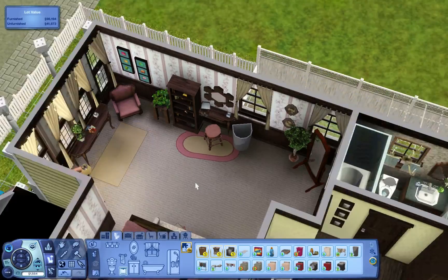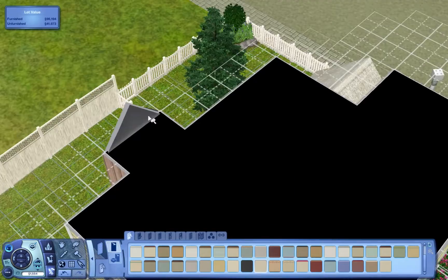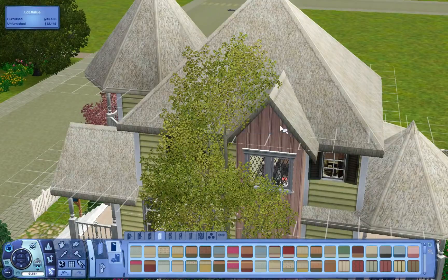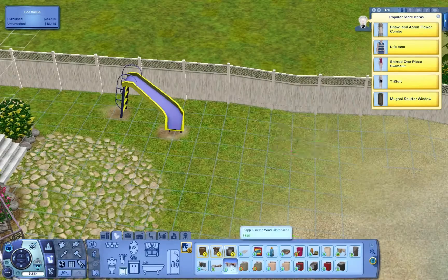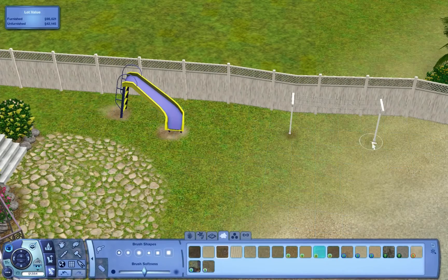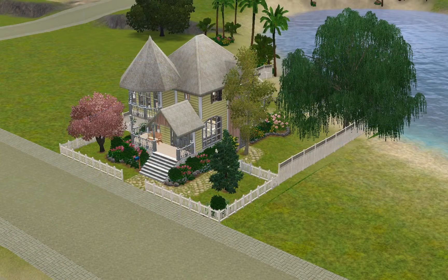That spare bedroom does not have a hidden laundry hamper and neither does the master bedroom because they didn't really have anything. Now that I think about it, I don't think I put a dresser in any of the bedrooms — I just realized that, so I apologize if there's no dresser. And now we're just going into the screenshots. I hope you enjoyed this speed build.